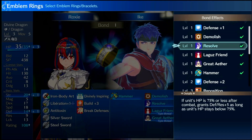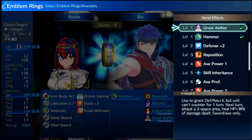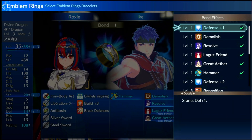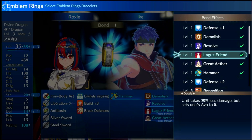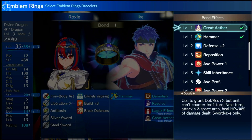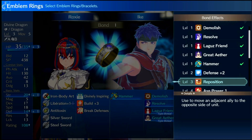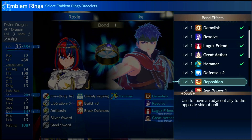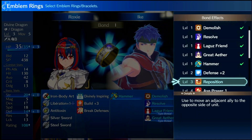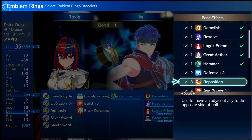Resolve costs 1000 SP and Resolve Plus costs 2000 SP, and Wrath also costs 2000 SP. His skill inheritance isn't a lot but it's worth it for what it is. I'd give skill inheritance three out of five. If you're going to go for one of them, go for Wrath — you can't go wrong with Wrath on most units.